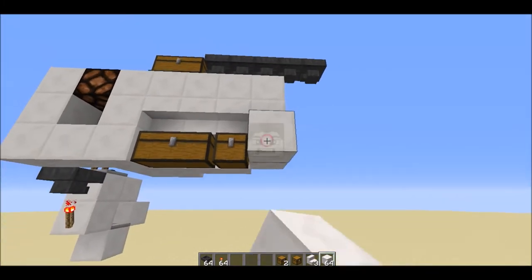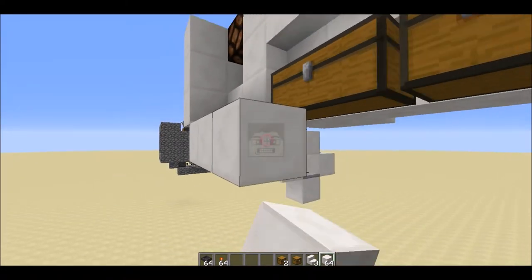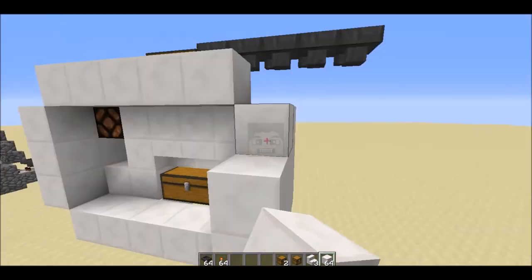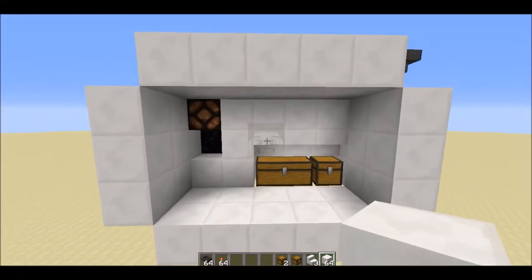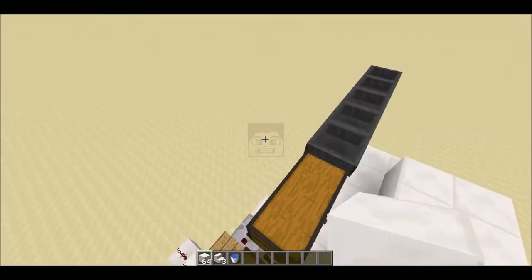Of course you might want some walls to prevent from falling, a floor to stand on, and a roof — we'll double it to make sure. You can decorate however you want; it's your own choice.